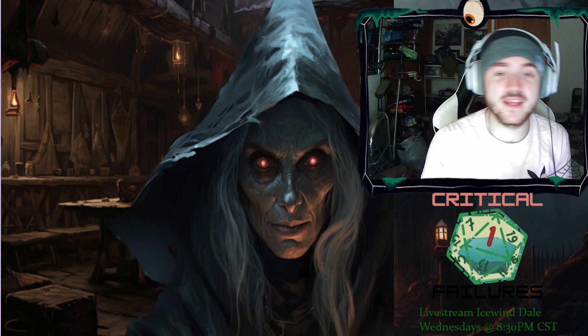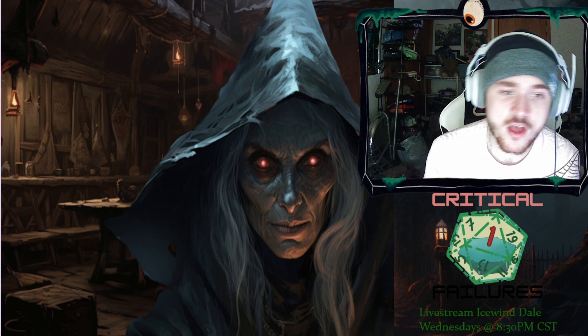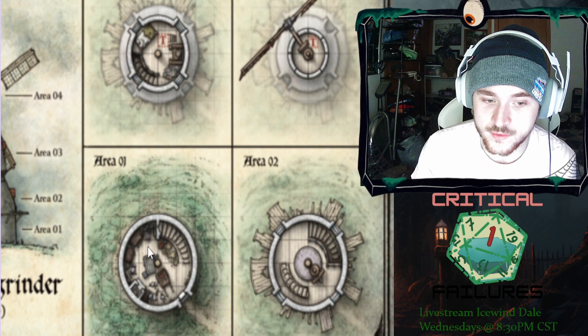You don't want the hags coming downstairs, so maybe the party wants to be quiet. Definitely make sure they do some type of stealth checks, because the hags are listening and have ways to figure out if people are downstairs lurking around. That's area one, where the cart and the wide variety of items are.